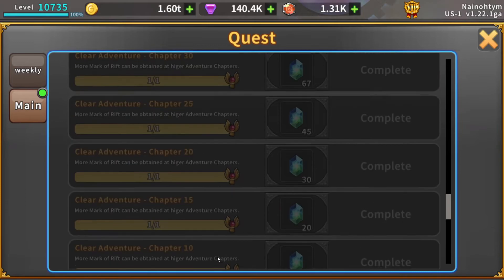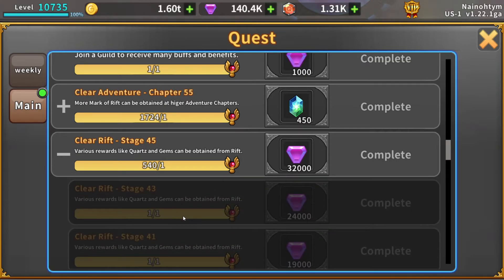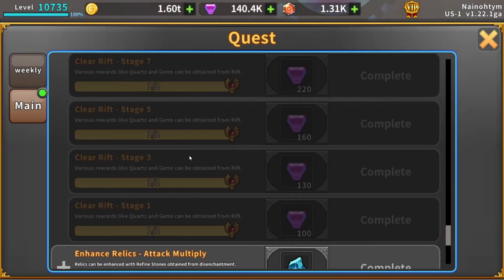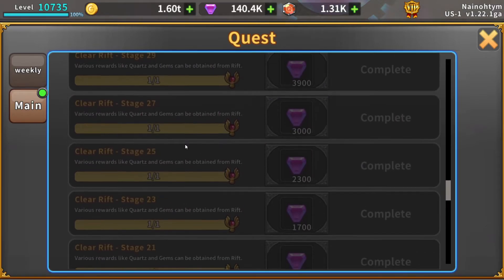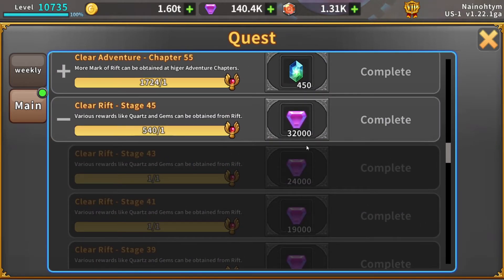Last but not least is Clear Rift Stage — it's every odd stage: 1, 3, 5, 7, 9, 11, 13, 15, 17, 19, 21, et cetera, all the way up. Clearing from stage 1 to 45 gave me about 140,000 quartz. I did this just this morning and had about 1,000 quartz when I started. You get 32,000 quartz for using one Mark of Rift — definitely do that.